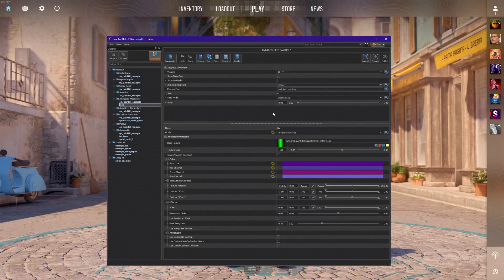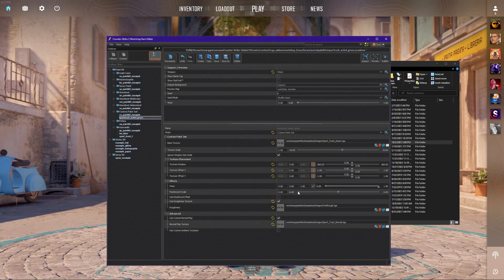So that's the first big change when it comes to the brand new workshop. Most of these things should be fairly familiar to you. Right up here at the top is where you would set up your weapon — you have a dropdown where you can select the weapon you are working on. You can also show a name tag or StatTrak if you so choose. Right down here you'll notice a checkbox for 'ignore weapon size scale,' which we've used in the past whenever you were setting up a static weapon. You also have your pearlescent right here.